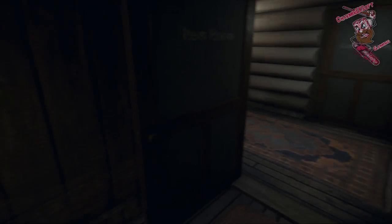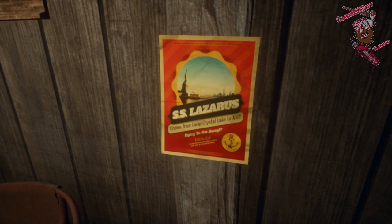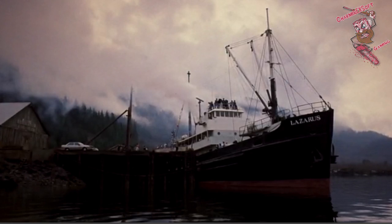Let's start talking about the different references. The first one right here — you can see — has the SS Lazarus cruises from Camp Crystal Lake to New York City. If you don't know this reference, this would be from Jason Takes Manhattan, otherwise known as Friday the 13th Part 8. That is an awesome movie, and the SS Lazarus was the boat they used to get over to Manhattan, at least the initial boat until it sank.